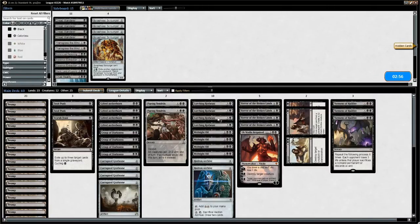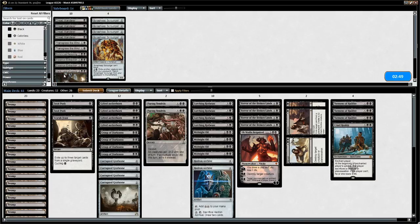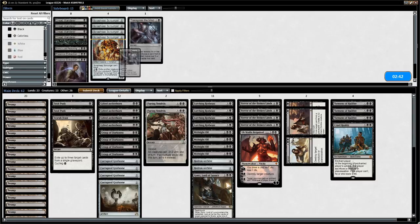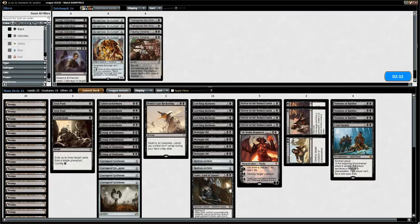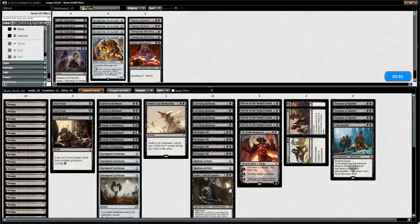We're up against Green-Black Midrange, not necessarily energy themed. For the sideboard, Cruel Reality has to come in, Gonti seems great here, and I could see bringing in our Transgresses to nab something expensive. Bontu's Last Reckoning also seems good. Flaying Tendrils seems pretty weak here so we can take those out. We still need to make one cut — we'll cut an Aetherborn just to make our opponent's removal spells worse.